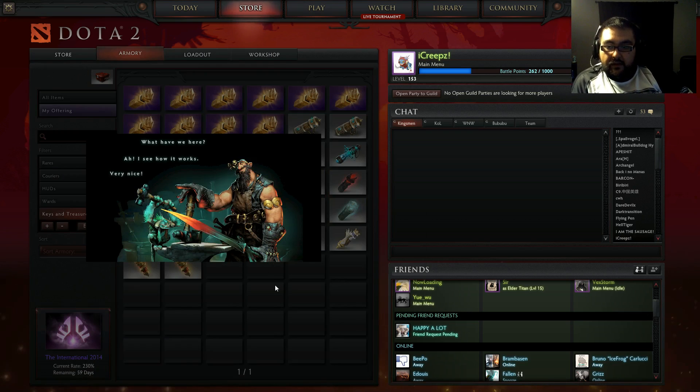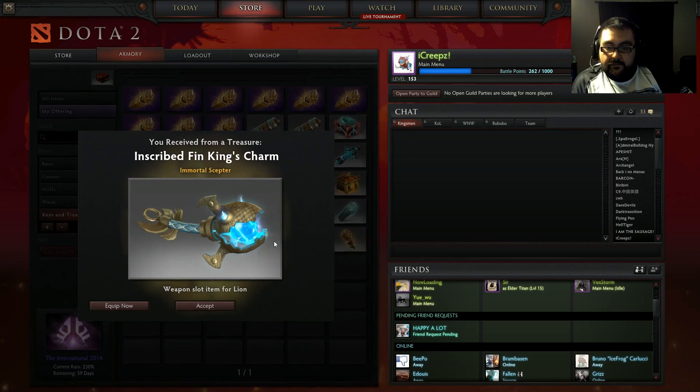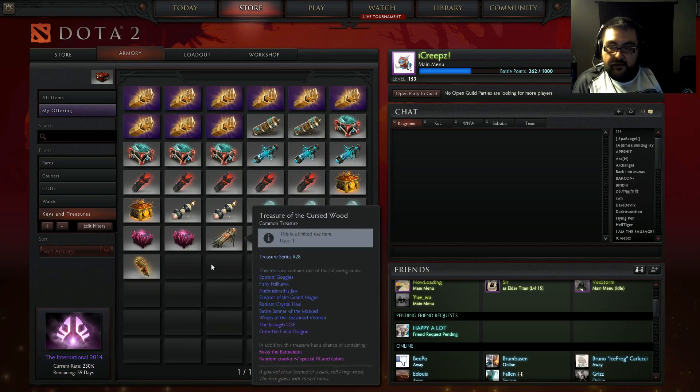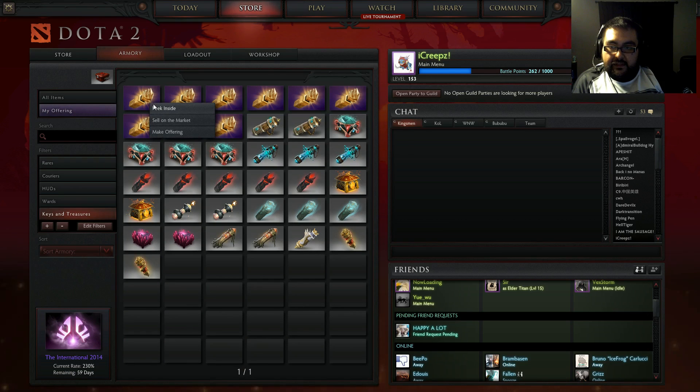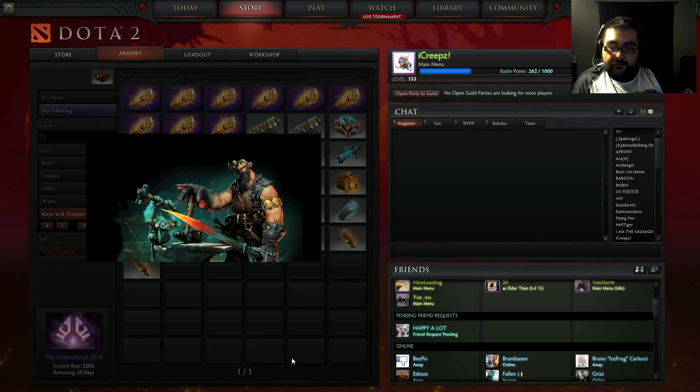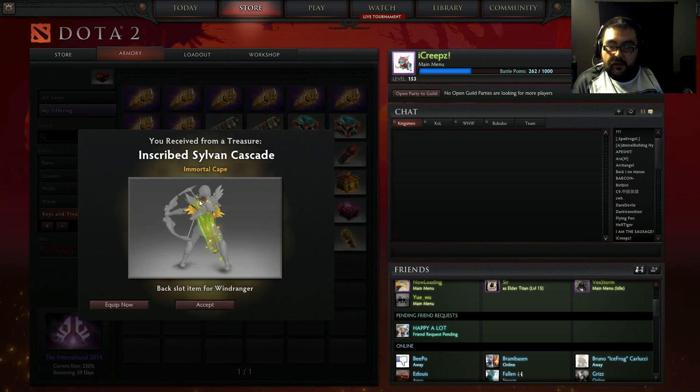What do we have here? All right, we got the inscribed Fin King's Charm immortal scepter. Next up let's go ahead and open this up — all right, the inscribed Sylvan Cascade.